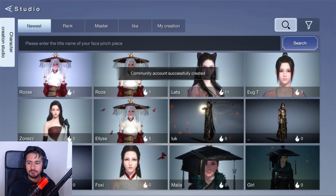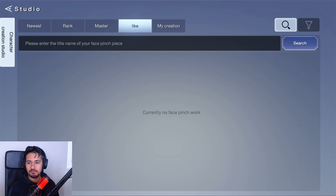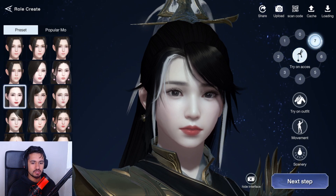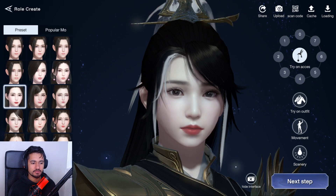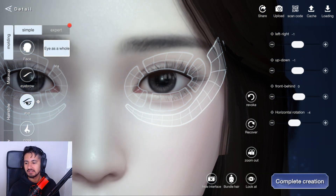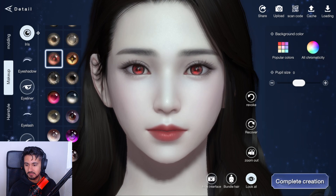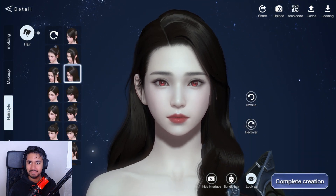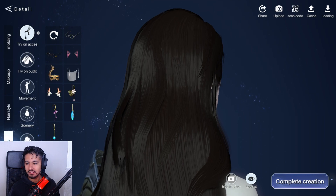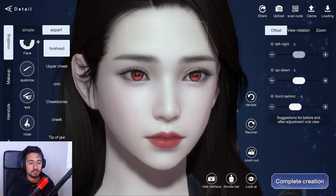You can kind of look at other people's customization, but I'm not seeing where I can customize further. Oh, there we go — it has full character customization! You have makeup and everything. They even have the Sharingan eye option — that's lit, we like that. Nice hairstyle options too. I can't figure out how to change colors right now, but you can do hardcore customization. We'll just jump right into the game.